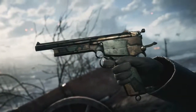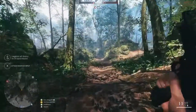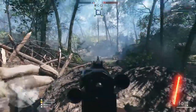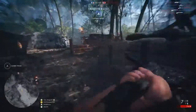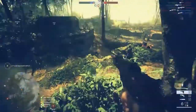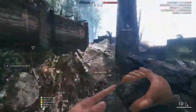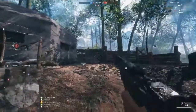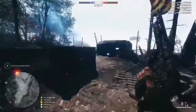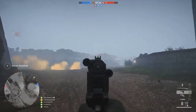Last but not least for Scout, the Mars Automatic — sometimes known as the Webley Mars — developed by Englishman Hugh Gabbet-Fairfax and distributed by the Mars Pistol Syndicate of Birmingham. Developed in 1900 but ceasing production in 1907, for a long time it was the most powerful handgun in the world. In BF1 it does 40 damage up to 14 meters, giving it a fantastic range for maximum damage. It was rejected by the British War Office due to insane recoil and muzzle flash, but in-game it has good hip fire, good accuracy, and 11 bullets in the magazine. It's one of my favorites.